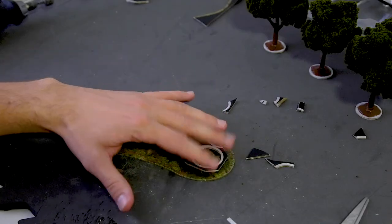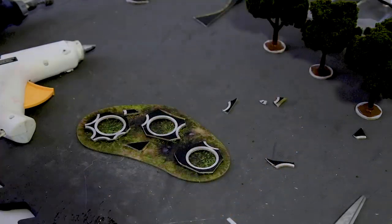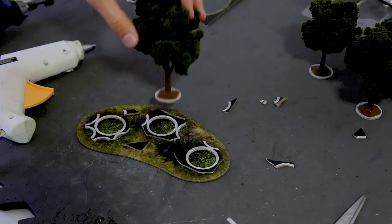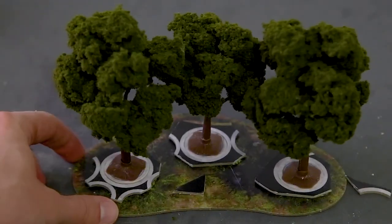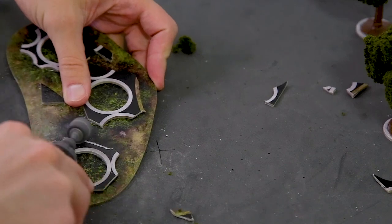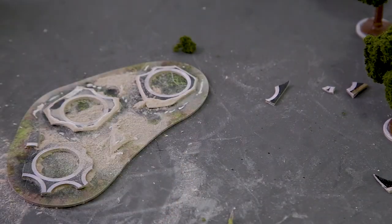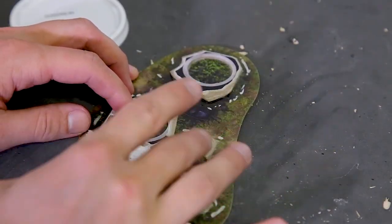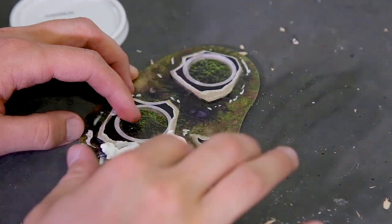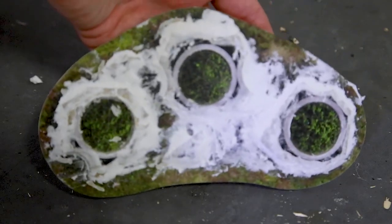I aligned the circular sprues over the printed trees and glued them down. I also glued down some extra pieces of cardboard to make the base less flat. The trees pop in and don't fall over when the piece is moved. The seams of the cardboard were a little too sharp, so I sanded them down with my Dremel. Next, using spackle I found at the dollar store, I covered the entire piece.